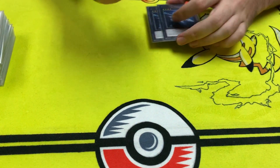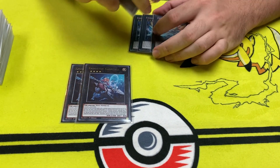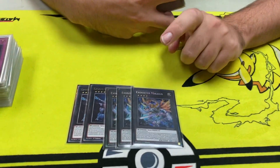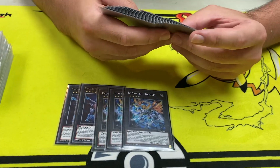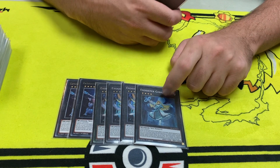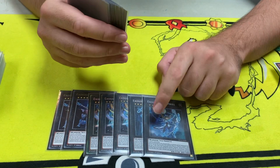For the extra deck: 2 Kaspertel — it searches for an Exorcist monster. 3 Mercallis is the best one by far; you can search for a spell or trap and then target a card your opponent controls to banish it. 1 Jabreen — at first I hated it but the more I play it, the more I actually really like this card.